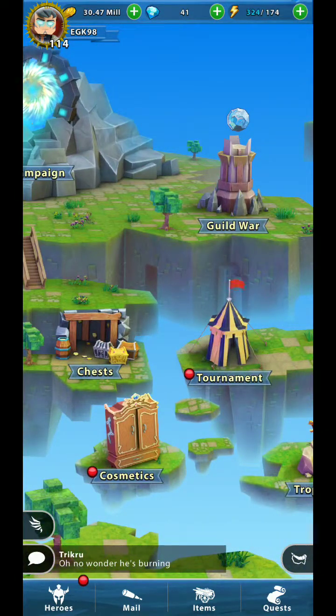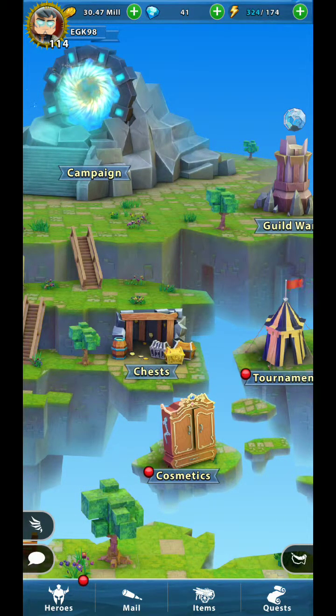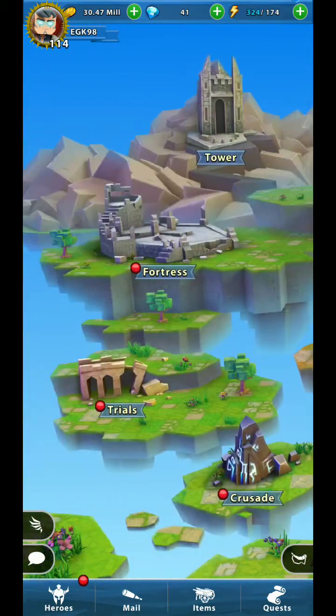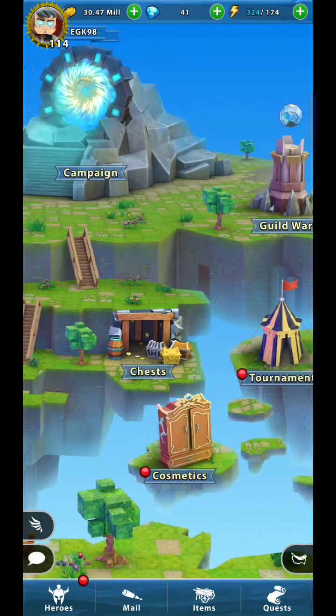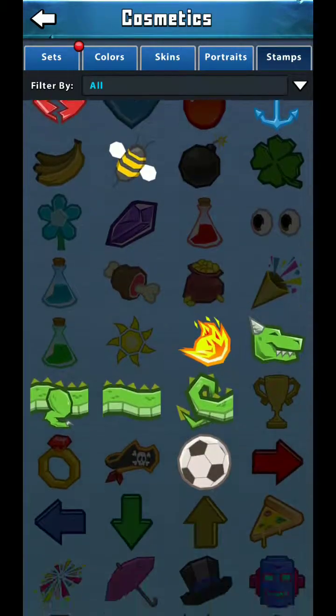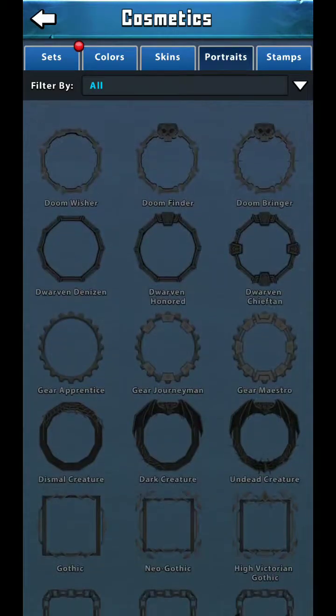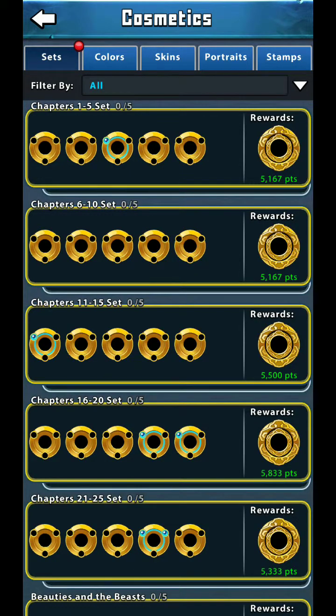This is my first video back content-wise. I'm going to talk about the biggest thing added in update 3.4: the cosmetics wardrobe. It's the only thing that's been added to the map probably since Portal Lords. There's not a ton of functionality, but there's a way to collect cosmetic items and get rewards for collecting them.